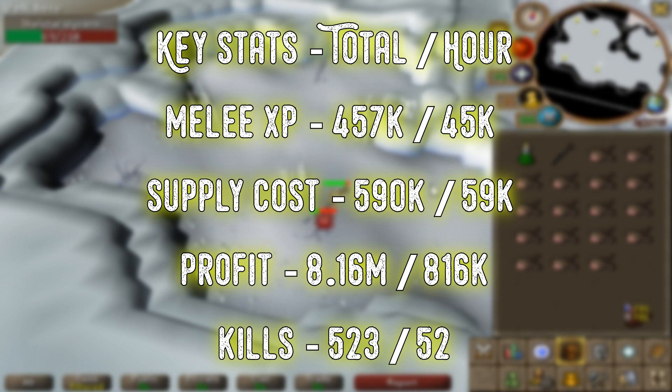The supply cost though is very good — you're only spending about 60k per hour here, which is a lot cheaper than using ranged. And the profit's nothing to sniff at either, getting over 800k per hour.